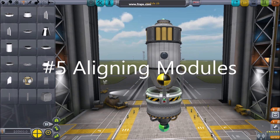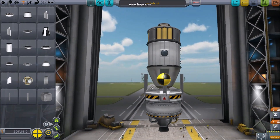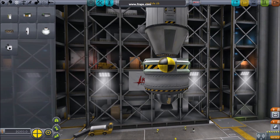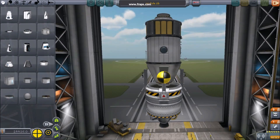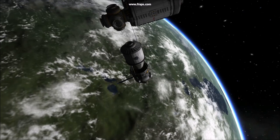Tip 5: Aligning Modules. It's important to have an even push from RCS thrusters in every direction, evenly distributed around your center of mass. Use structure parts to center your thrusters around modules being delivered. Each module will need to rendezvous with the space station, and then dock.